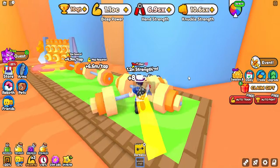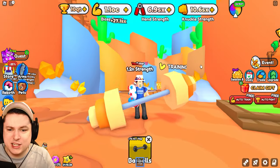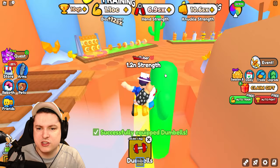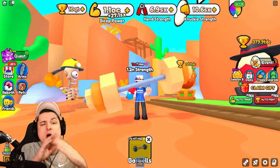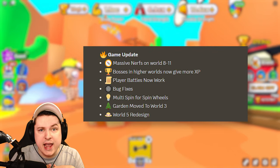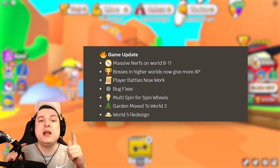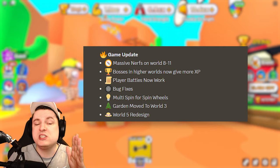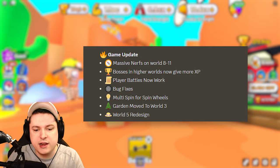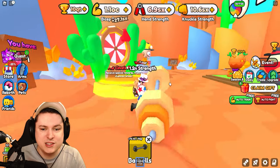The punching bags are 907 QI, which is actually really bad. The barbell is definitely really strong so we're definitely gonna use that. Some other changes that happened: massive nerfs for world 8, 9, 10, and 11 bosses. Higher worlds now give more experience. Player battles work again, multi-spin for spin wheels, the garden has been moved to world three, and world five got a redesign. We also got a weekly code which gives free mining crystals.